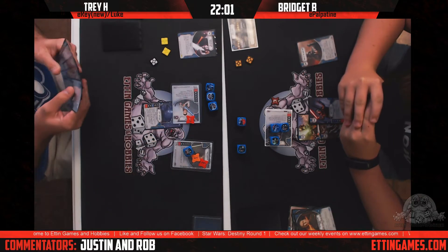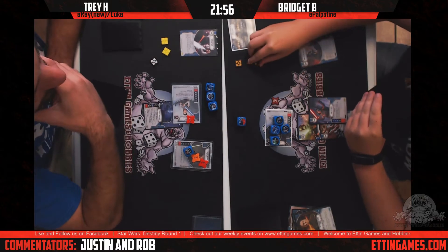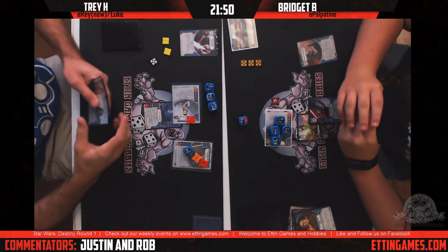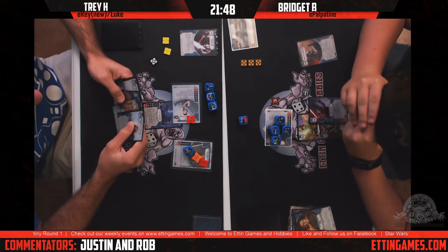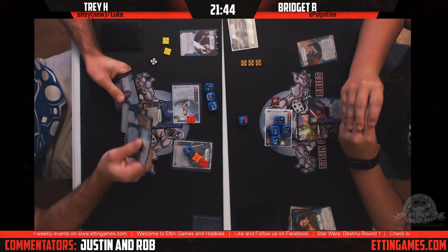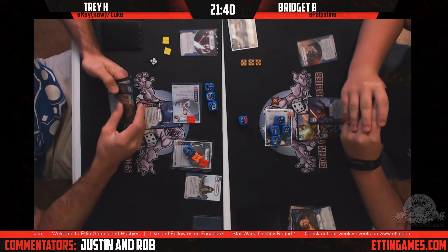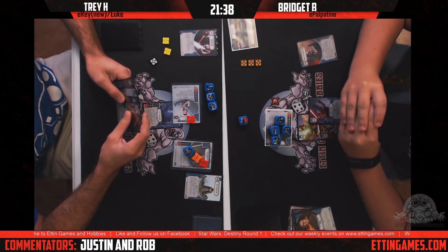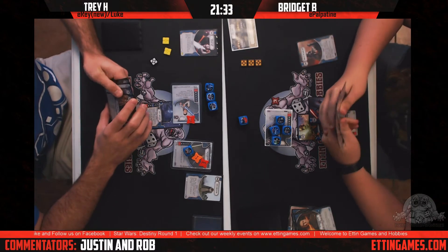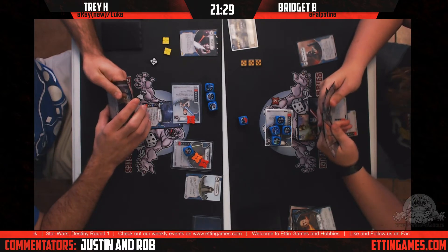Bridget takes two actions off the Force Push special — first, three total damage with Lure of Power, then two more from the Palpatine resolution. That damage is starting to stack up. For her second action she takes another resource, which should also deal two more. Looks like they may have sorted out the Palpatine triggers — she took the resource off the second Palpatine die.